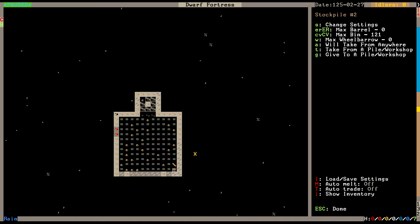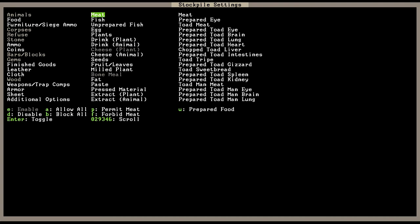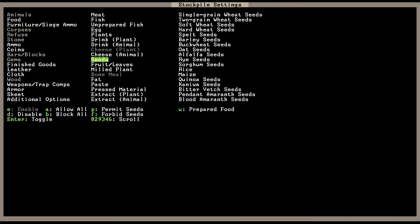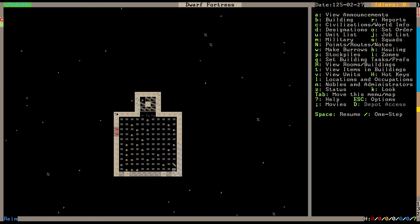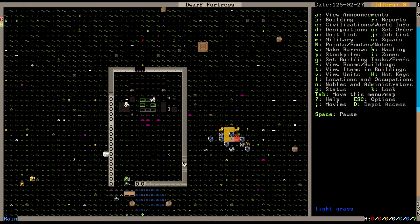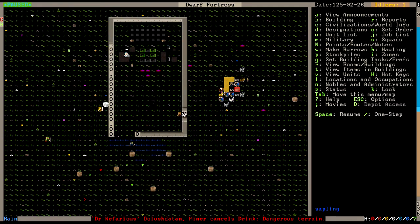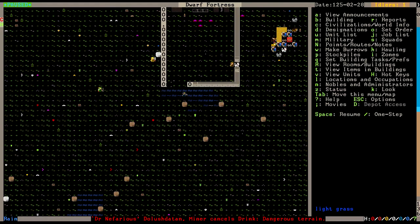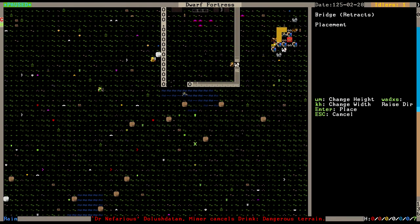We are definitely going to need a place for food, because I don't think I've put down storage for food proper. I guess for now I can change the settings on this - allow all, forbid seeds. There we go. Don't drown yourself! Stop drowning yourself. Build a bridge - a retractable bridge. Thank you. Out of willow logs works for me. Get your ass out of there before they build that, please.